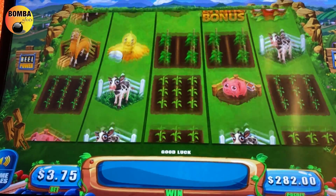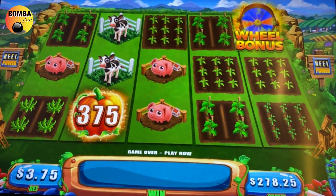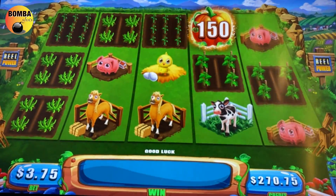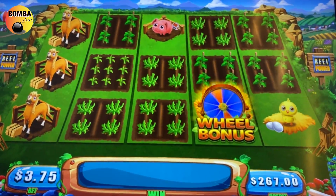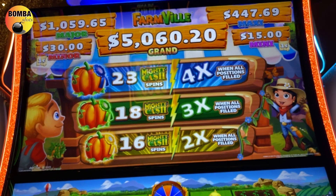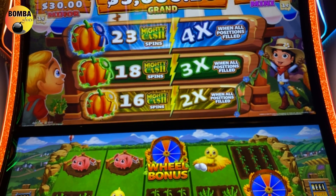It seems like a fun game. We need those pumpkins. Lots of action on the screen, lots of sounds. There's a wheel bonus. What is that — 23 Mighty Cash spins with four times multiplier when all positions filled, 18, 16.